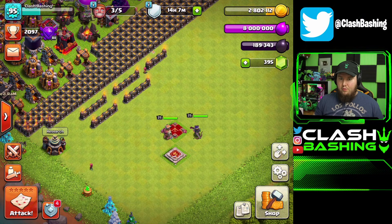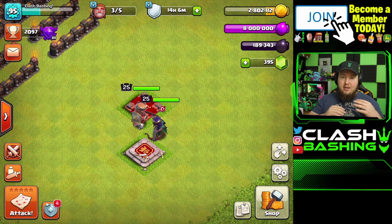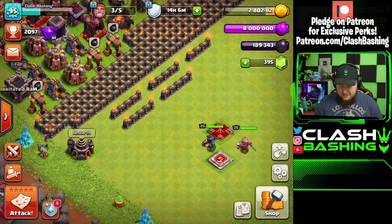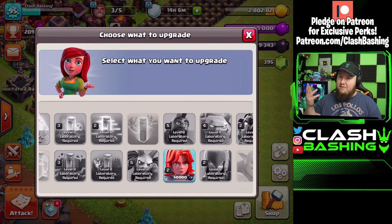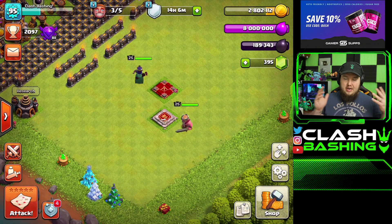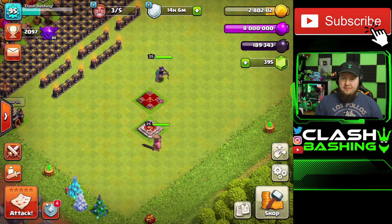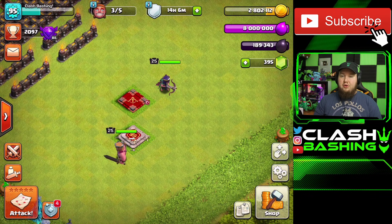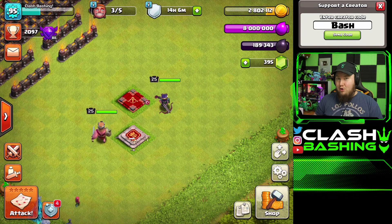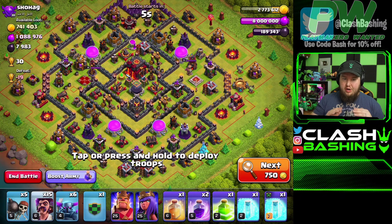Is it okay to go to Town Hall 10 without max heroes? It's a yes and no question - it really depends on how you play. If your clan is a hardcore war clan, they're going to want your heroes maxed 100%. I always say: max your heroes, get your base 100% maxed. You can get away with a few walls, and you can skip lab upgrades you won't use, like valkyries, but going to TH10 with lower-level heroes means more lab work ahead.